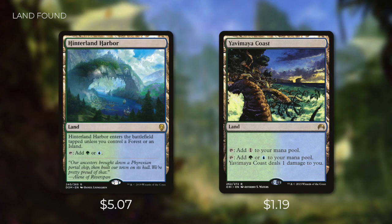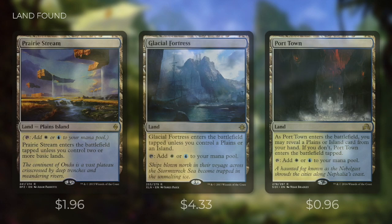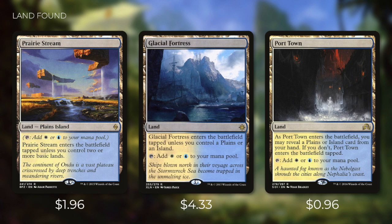We're also upgrading our Simic lands with Hinterland Harbor and Yavimaya Coast. Hinterland Harbor enters untapped if we control a forest or an island, and Yavimaya Coast can tap for colorless or for green or blue mana but deals one damage to us. Finally, we're upgrading our Azorius lands with Prairie Stream, Glacial Fortress, and Port Town. Prairie Stream enters untapped if we control two or more basic lands, Glacial Fortress enters untapped if we control a plains or an island, and Port Town lets us reveal a plains or island from our hand to enter untapped. By upgrading our mana base, we make our deck more consistent and speed it up.